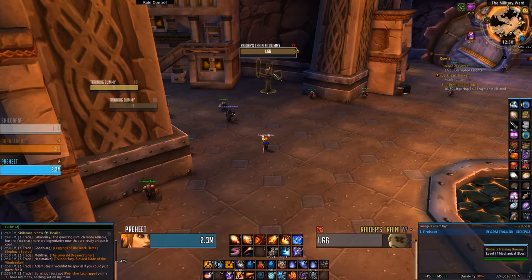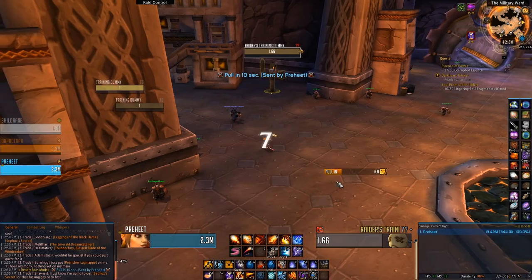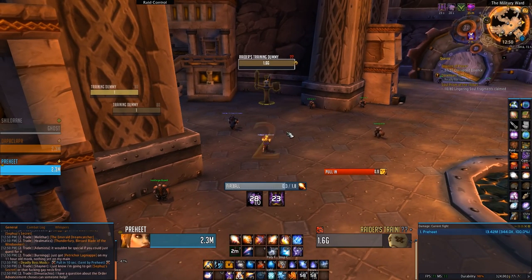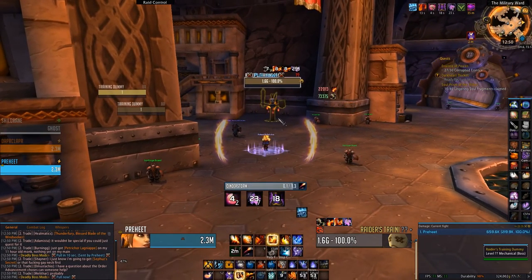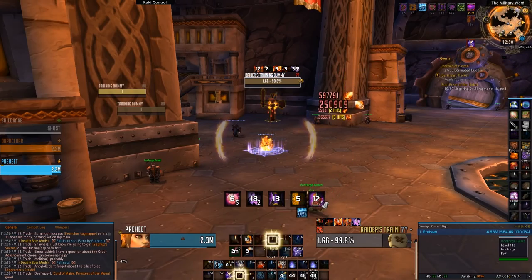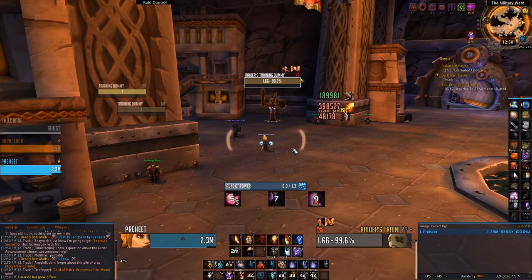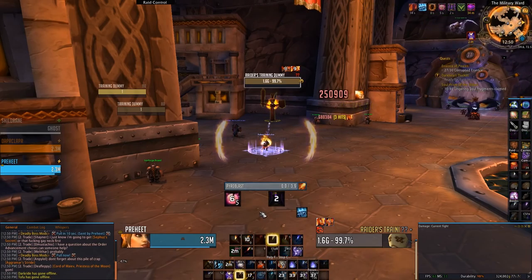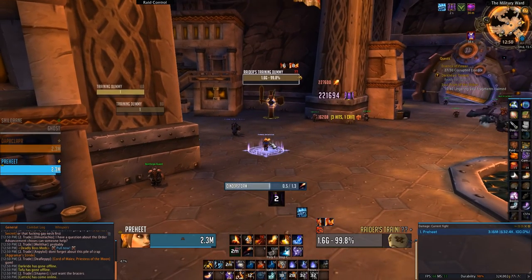We'll do a standard rotation. Pot. Trinket. Drop a Rune of Power. Pray for a crit — we got a crit. Combustion. Got a proc. So you can see here, I have that proc lined up — I actually got two procs there. After Combustion fades, we're going to drop a Rune of Power and cast that. That's basically how you're going to be using the Bindings.